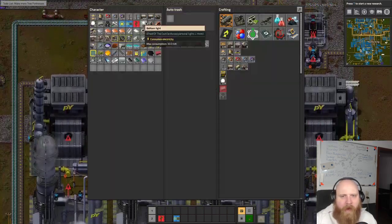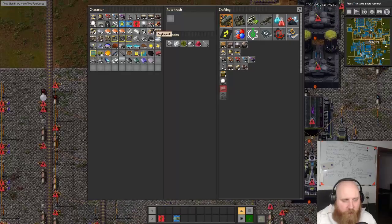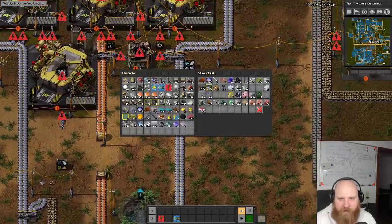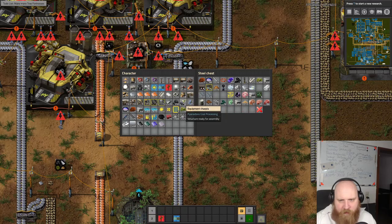We should probably pick up some pipes and maybe even empty out our inventory because we are going to pick up a lot of stuff today. Using a dump chest - get rid of this, get rid of this, everything that's not required goes in here for now.